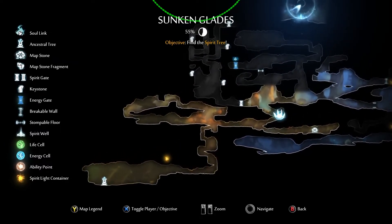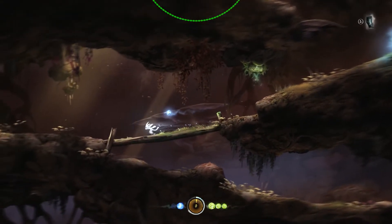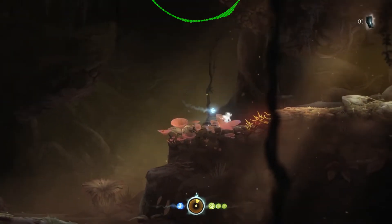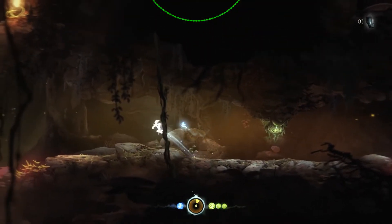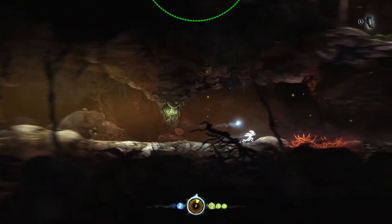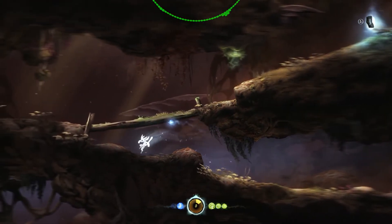There's a spirit light container up there that I haven't gotten — can I get that? It's up there. I don't know how to get up there. I must need a different ability. Alright, let's keep going.